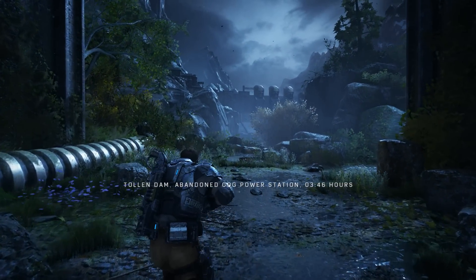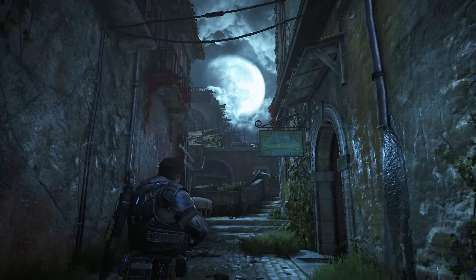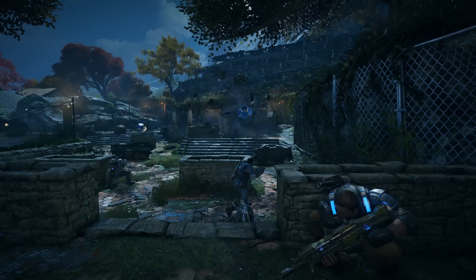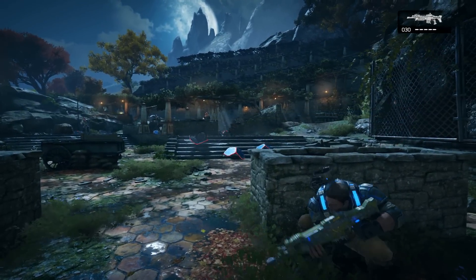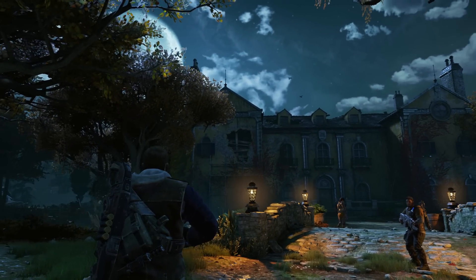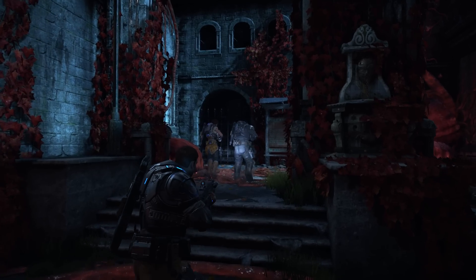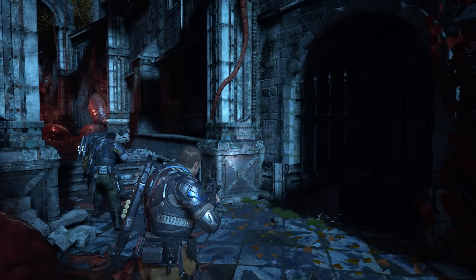At its core, Gears of War 4 is built on one of the latest releases of Unreal Engine 4, version 4.11, which has been tailored to deliver a high-performance AAA experience on both the Xbox One and PC platforms. Unreal Engine 4 brings a great number of benefits to the table. From the high-quality temporal anti-aliasing solution, which delivers some of the best image quality we've seen on Xbox One, to the composite texture maps which help minimize surface aliasing.